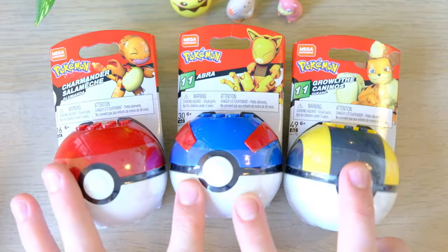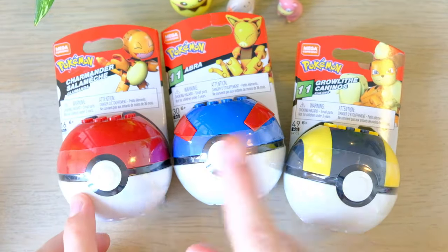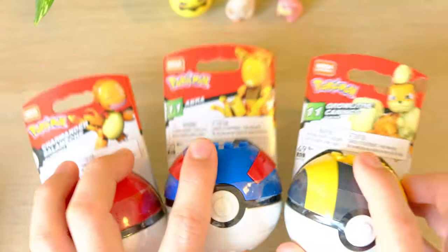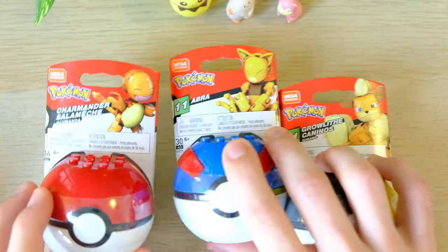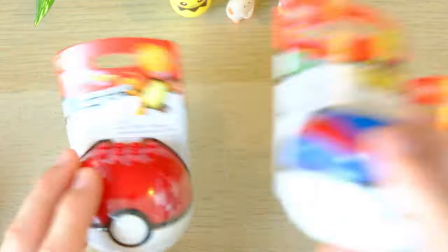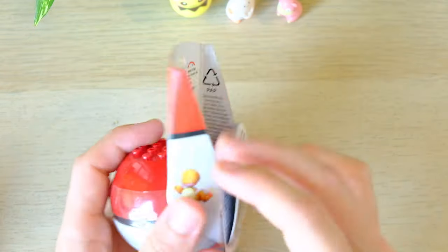I made sure to get three different kinds of balls — the Pokeball, Greatball, and Ultraball — and a few of my favorite Pokemon just so happen to be inside these balls. So we're going to open them in order of rarity of ball, but maybe not rarity of Pokemon. We're gonna start with Charmander.